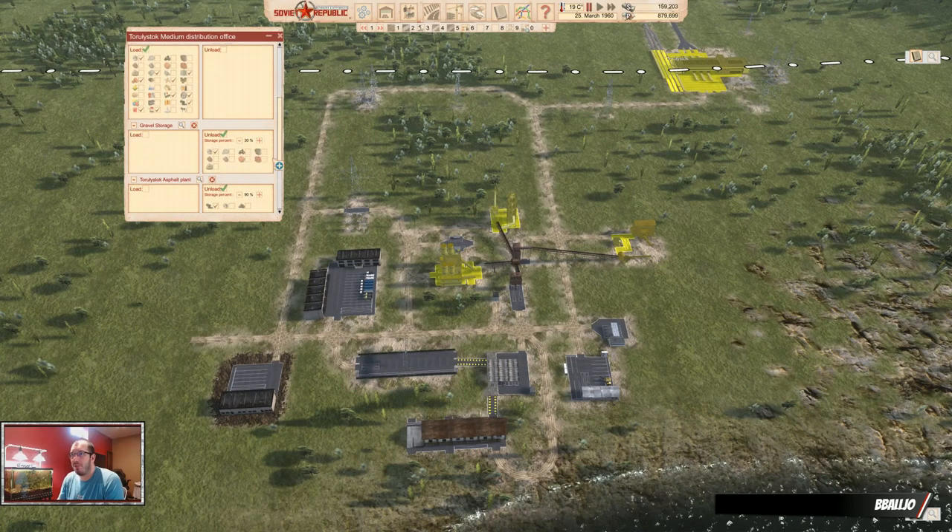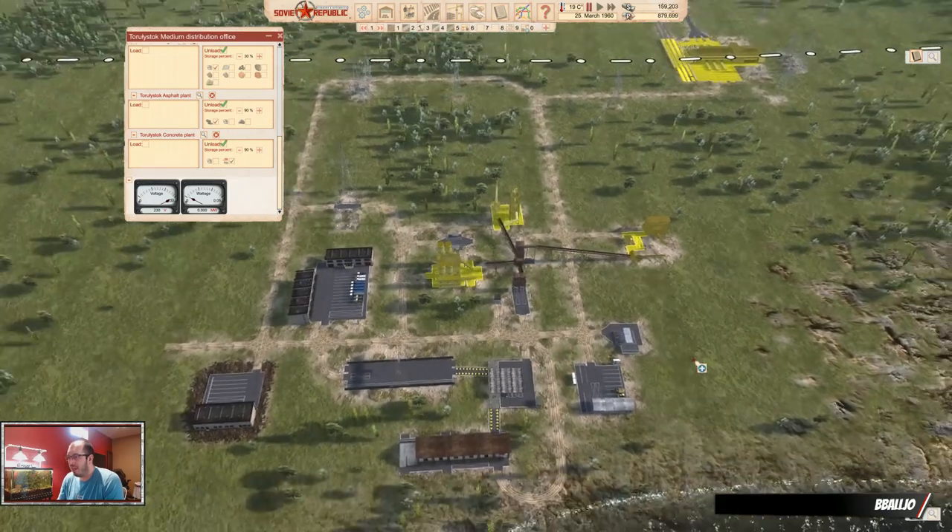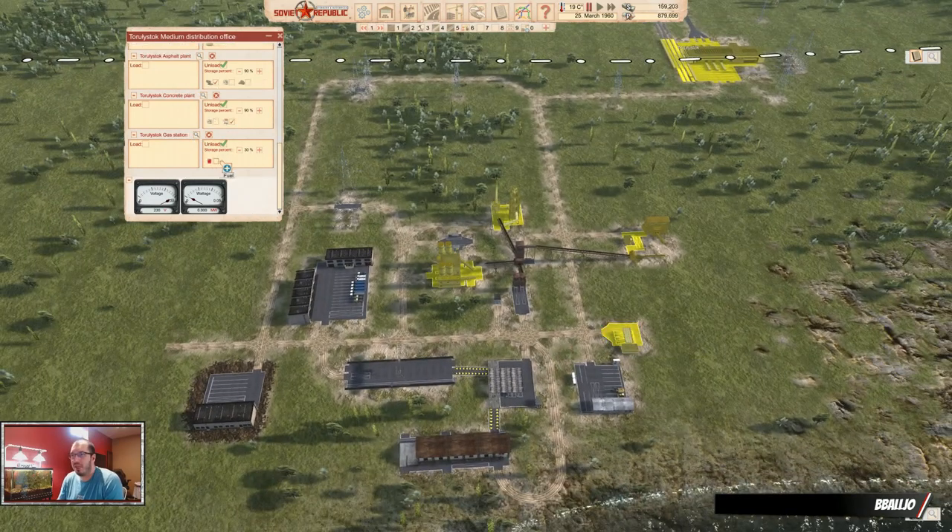Hello and welcome back. I'm B-Ball Joe and this is a tutorial for Workers and Resources Soviet Republic. Today, part three, and we're going to plan our city.